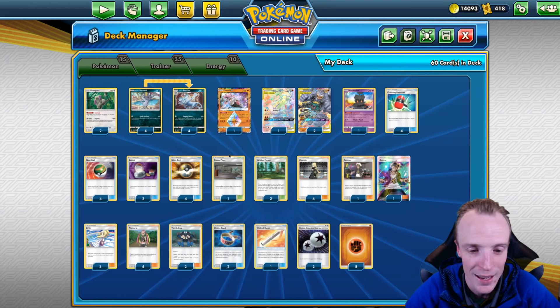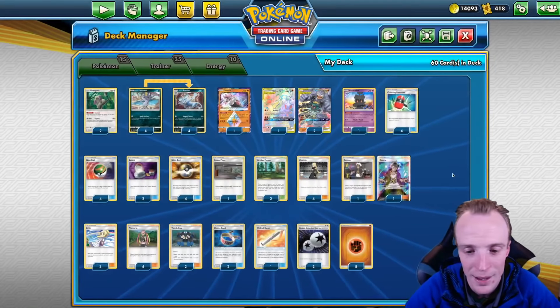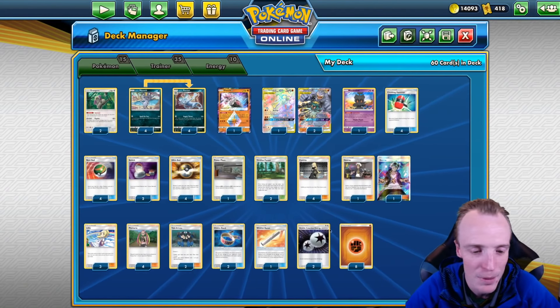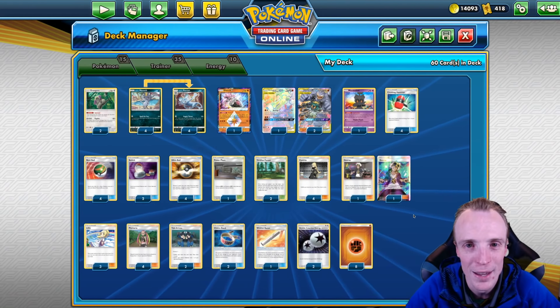We've got Switches to get our cat into it, Power Plants to slow opponents relying on GX abilities, Guzmas to pull things up, and our draw supporter line after that. That's how the deck works. Shall we begin? I think we shall.